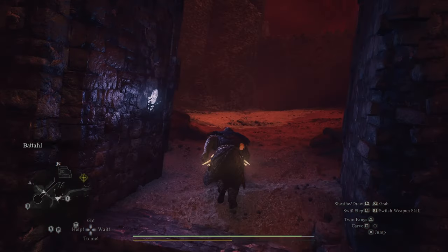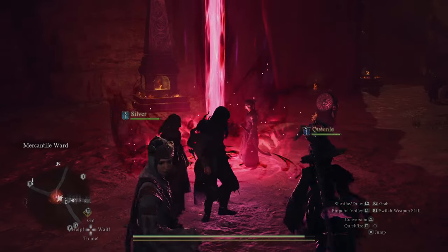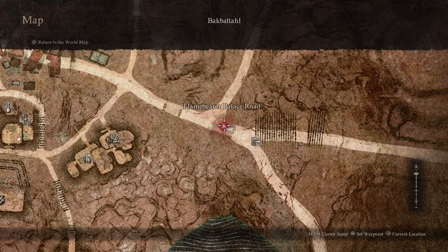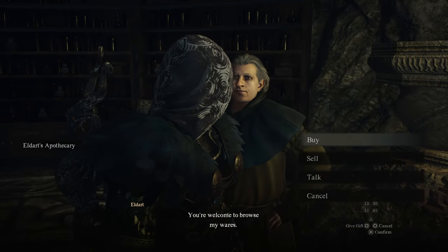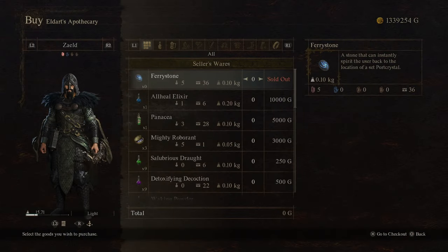The Unmoored World gives you 10 days to do as much exploring as you can before the world comes to an end. You can slow down the Red Fog by completing all of the main quests and red beams of light found in the Unmoored World. Before we begin exploring the world, we should make some preparations first, so that's what the first part of the guide is going to cover.